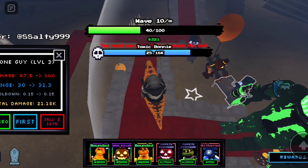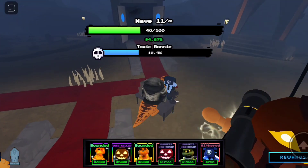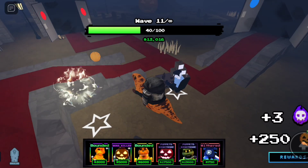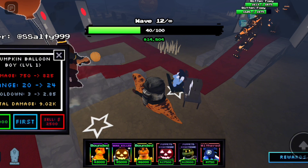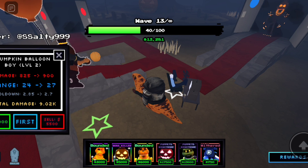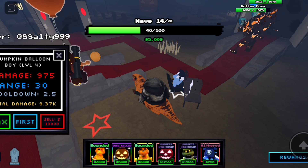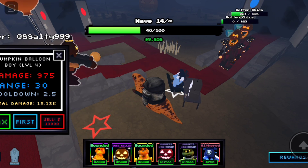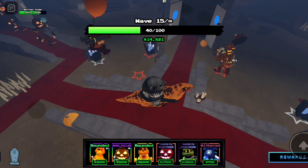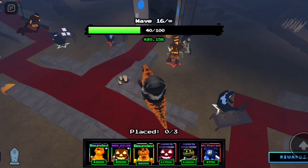Here comes Toxic Bonnie. The next unit is Pumpkin Balloon Boy — let's turn off auto-skip so the bosses don't get overrun. He starts off doing 750 damage every 3 seconds, so he's also not very good. After upgrades: 825 every 2.885 seconds, 900 every 2.7 seconds, and finally 975 damage every 2.5 seconds. I have boss killer on him because I spent about 400 souls getting enchantments on all these guys.